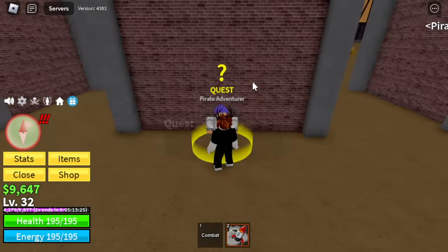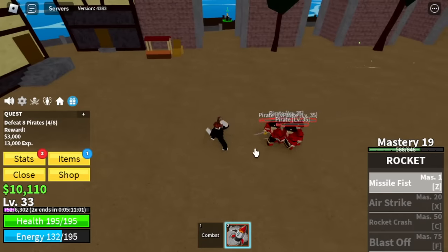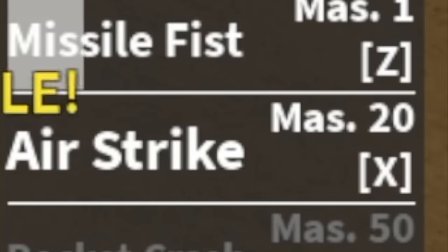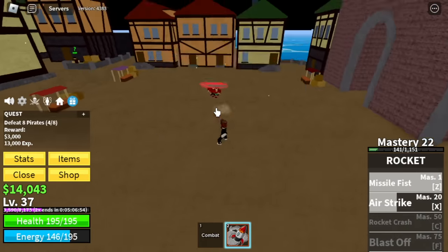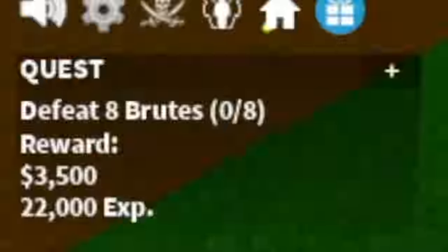It's been a long time since we've grinded here. First up, the pirates. In this area, we're going to unlock our X skill — the Air Strike. Mastery 20. If you're going to ask me which one is better, the Kilo or this one, it's obviously this one. Level 40, we're going to start with the brutes. Same strategy guys. This is kind of far, so if you want, you can stay with the pirates, but the level is lower.